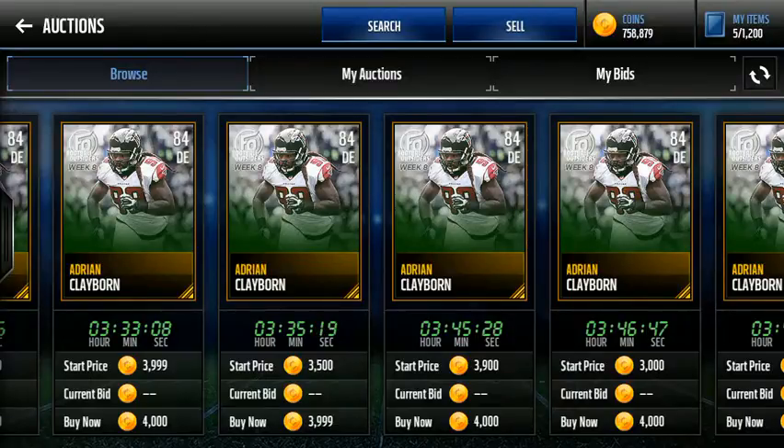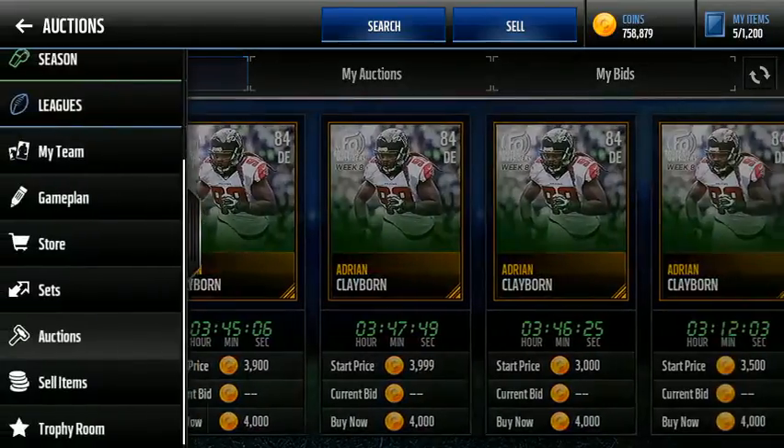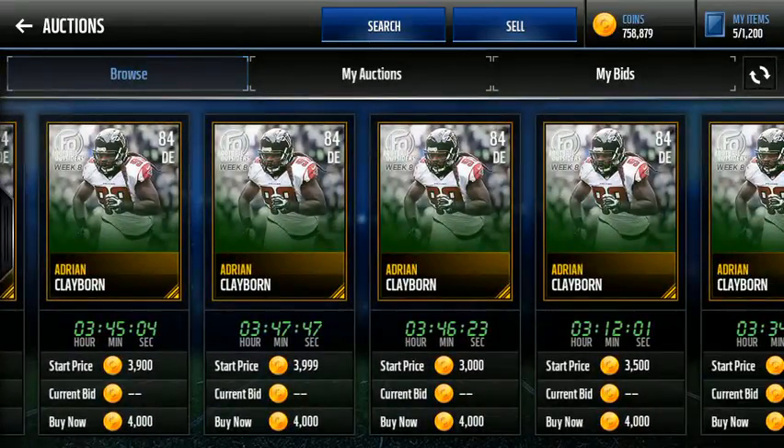I'd recommend setting a timer for every four minutes, not five, because at five minutes the round will already be dropping and you won't have time to set up your filter. At four minutes it'll remind you, you go on Madden, it takes about a minute to set the filter, and then players drop. You have to move fast to snipe some, and if you're unsuccessful that's okay — you can just try again.